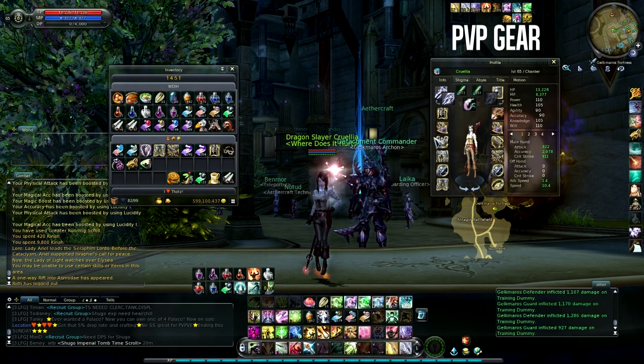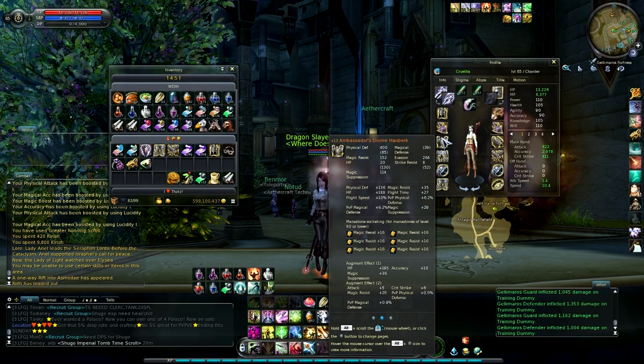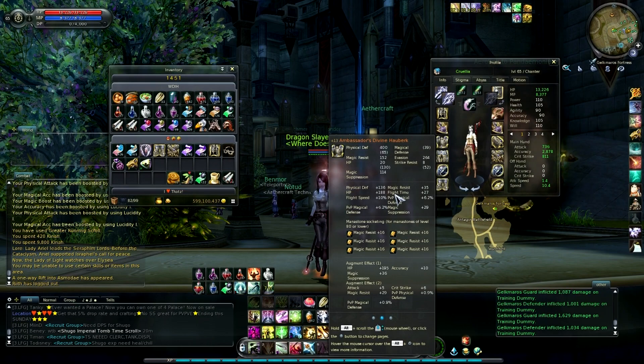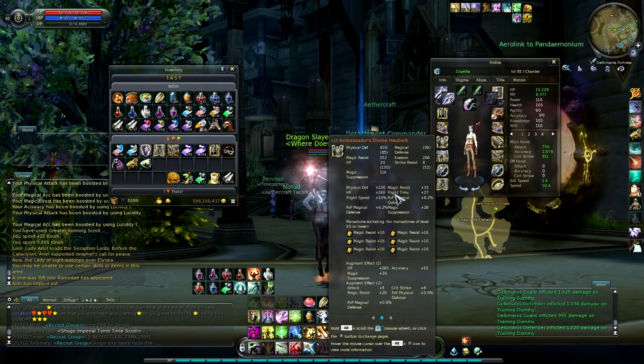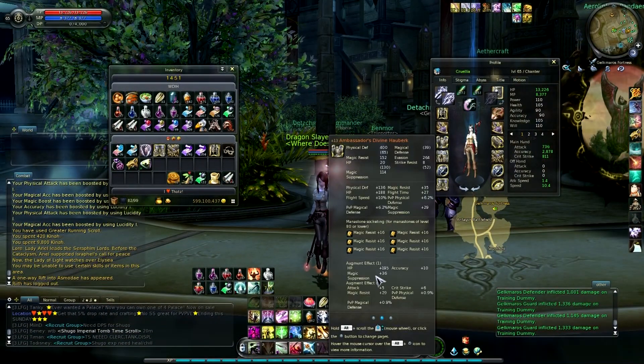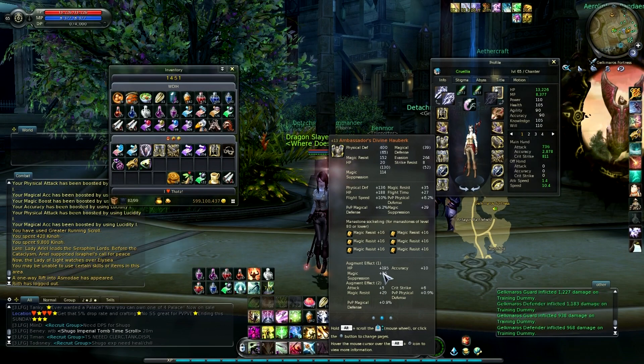Let's talk about armor and mana stones. There are a bunch of choices here, and I pick the 65 augment 2 one-star officer armor. It's one of the strongest sets right now. There's one that has P def in the secondary window and the other one has Magic Boost. Some people might consider Magic Boost the stronger one — there are arguments for and against. I don't think P def is totally useless, it's just not a great stat.